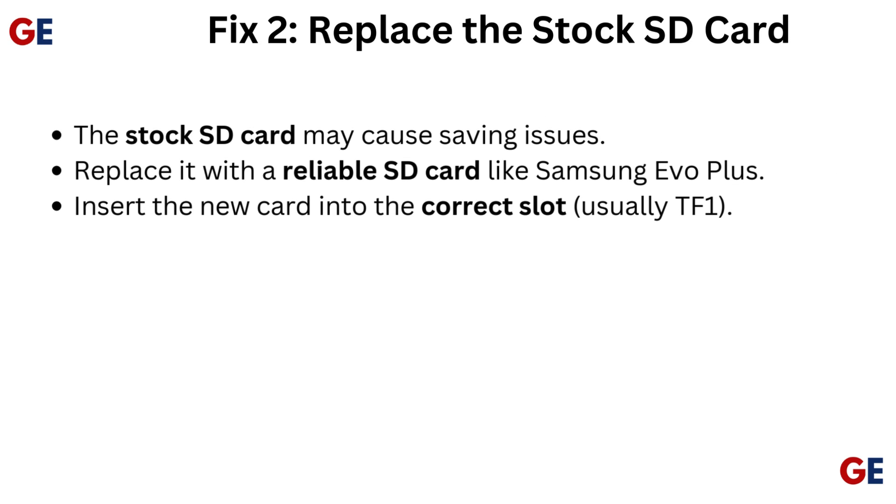Fix 2: Replace the stock SD card. The stock SD card may cause saving issues. Replace it with a reliable SD card like the Samsung Evo Plus. Insert the new card into the correct slot, usually TF1.